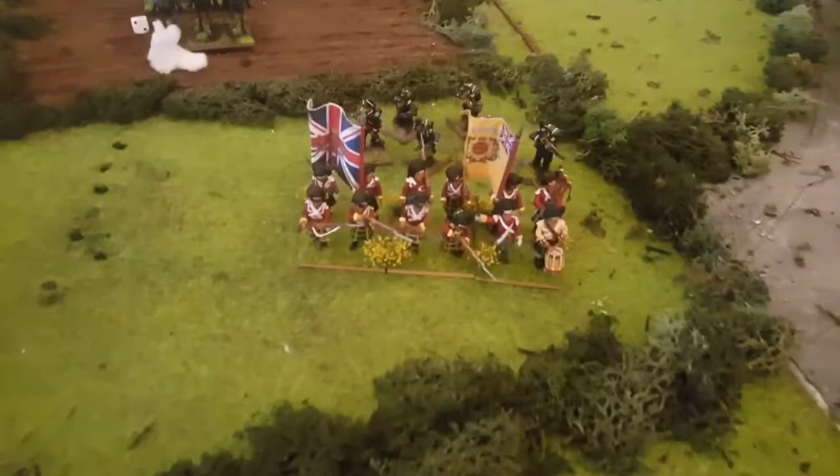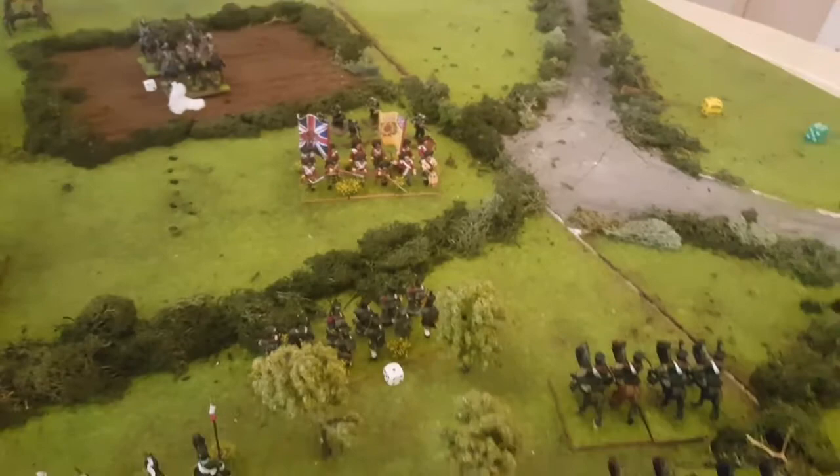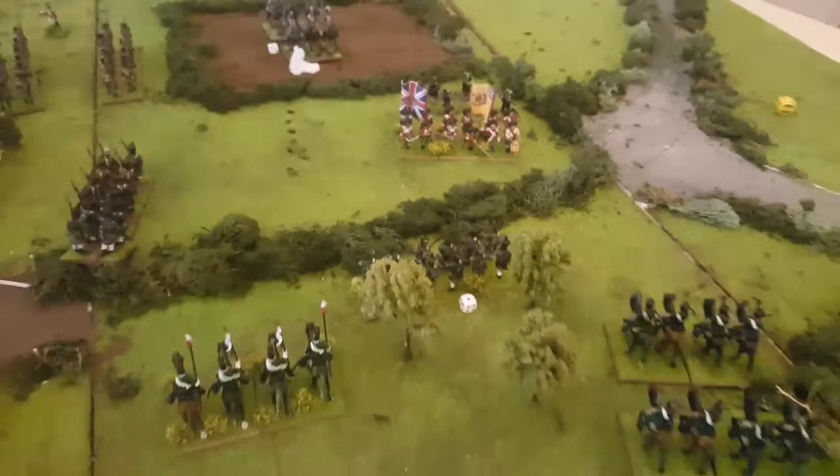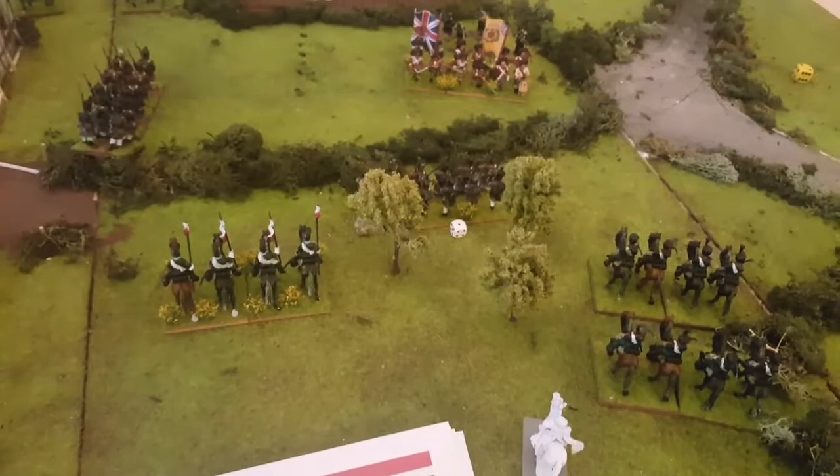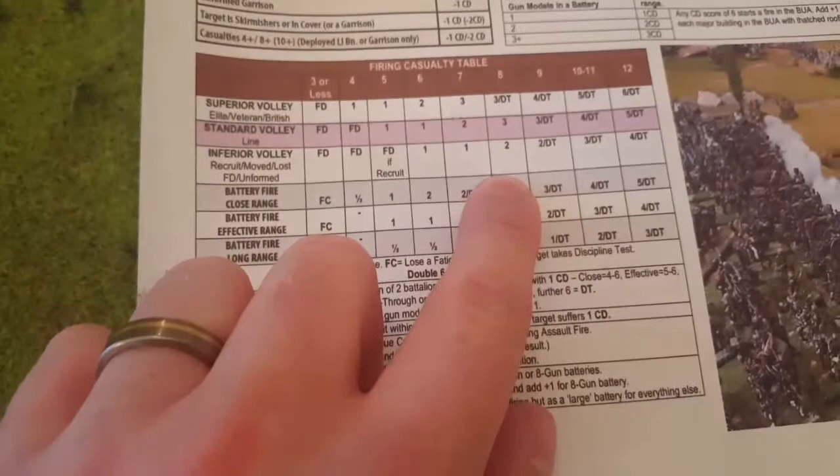In the shooting phase, this line is going to shoot into the Highlanders — they're in range within nine inches, so it's a 2d6 roll. There are no modifiers, so it's just a straight up 2d6 roll, but it will be on the inferior volley chart because they've changed from a column into a line. Rolled 8 — on the inferior volley, 8 is two casualties. That's a pretty good roll.